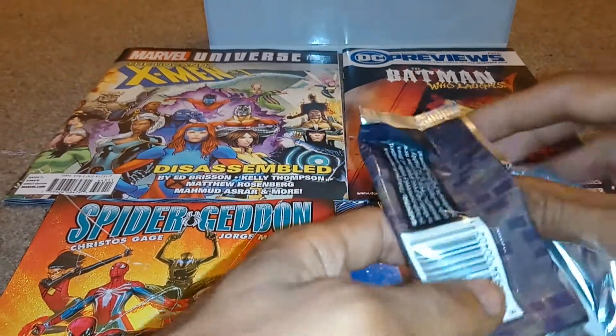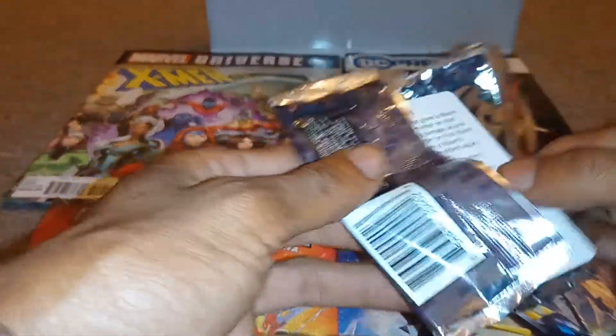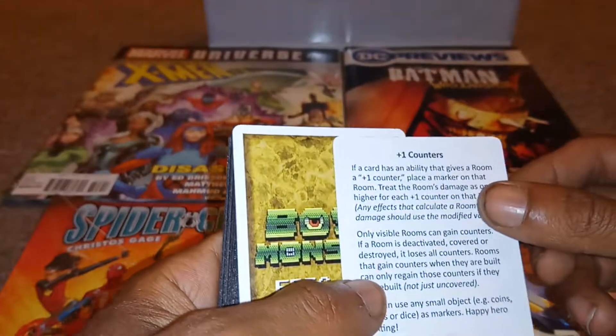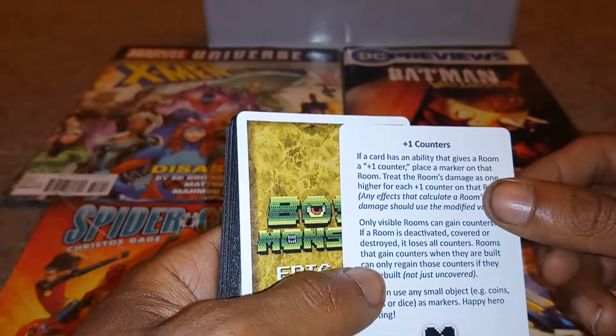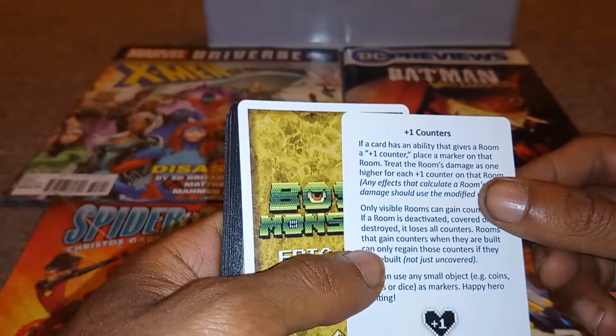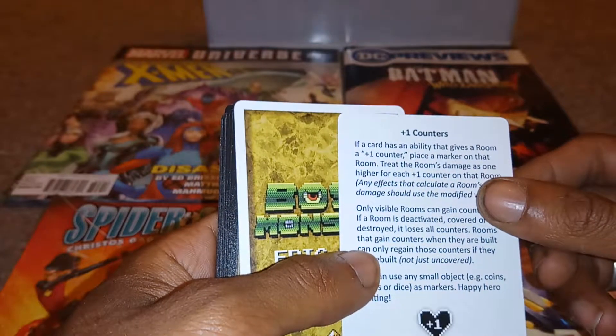For the last pack that I got I actually pulled one that had my name on it, so I thought maybe that says something — maybe I should get some more. So this is a plus one counter. If a card has an ability that gives a room a plus one, place a marker on the room. Treat the room's damage as one higher for each plus one counter.